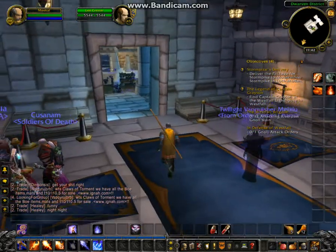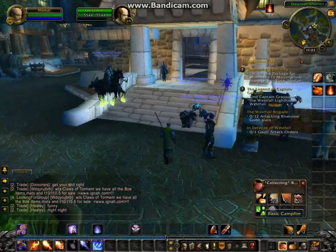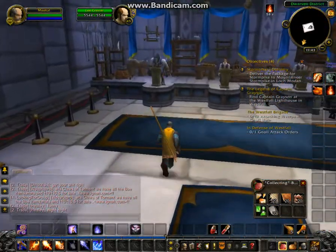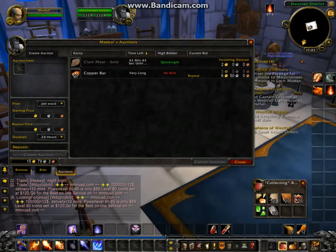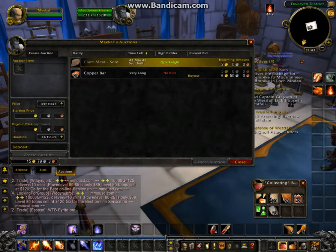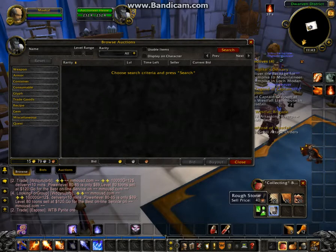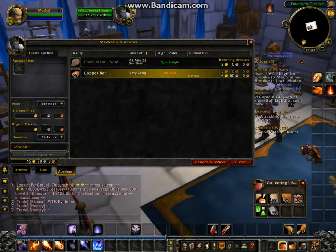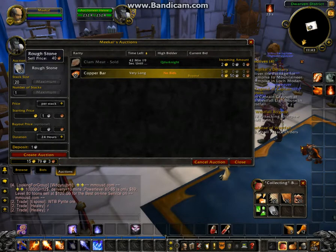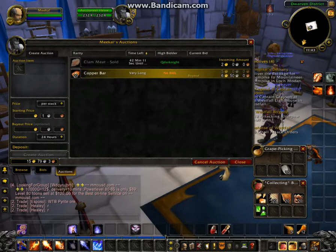We're going to put up these new auctions. I need to check if I have any other auctions up. You'll notice in this area there are a lot less people, so I actually prefer coming here for that reason. I can see I have an incoming amount of 2 gold for my clam meat, and 1 stack of copper bars that hasn't sold yet. First we'll check the rough stone — the top buyout is 1 silver, so we're not going to post it because of the deposit amount. We'll save that for another day.